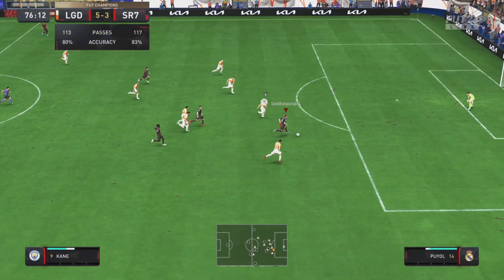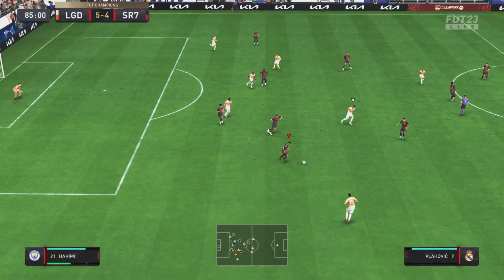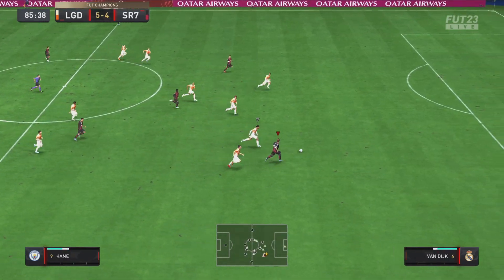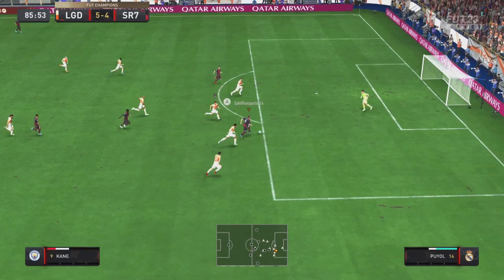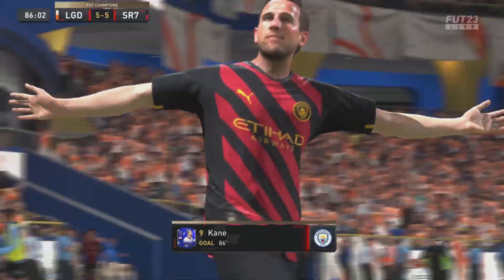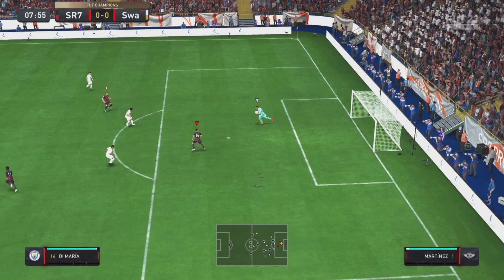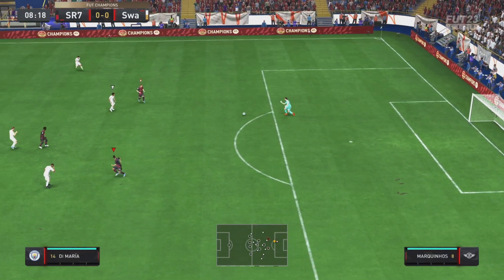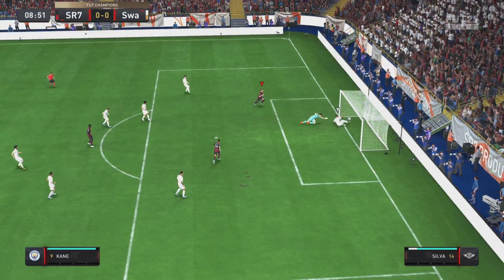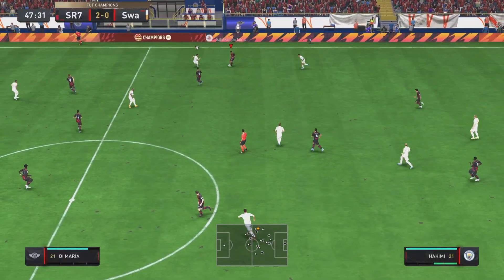Kane makes a good run to find himself through on goal and goes across the keeper with a nice rolled finish — keeper absolutely stranded. Ball played through to Kane again, he gets away from the defenders and with a nice outside foot shot beats the keeper to equalize late in the game and keep us in it. Then the keeper throws the ball out, we intercept with Kane, go for the chip shot over the keeper, and the ball barely crosses the line — we hit it a bit soft but score nonetheless.